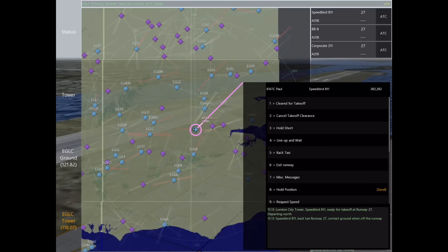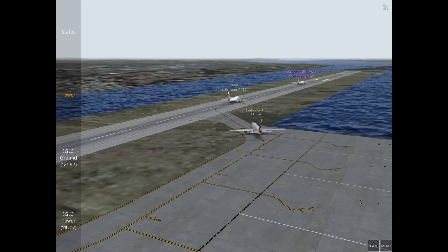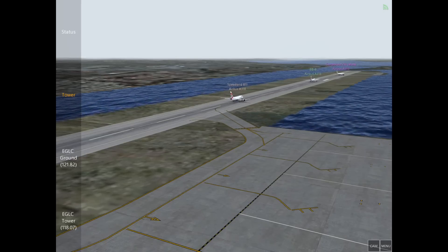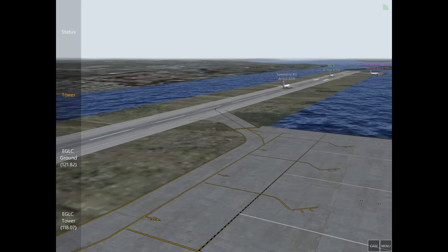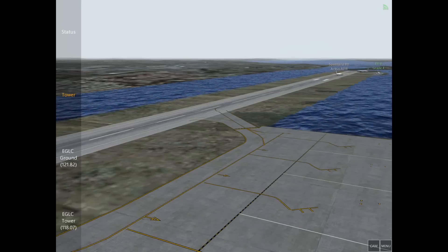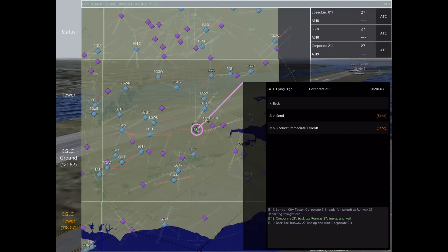So what we have going on here is Corporate 211, our first aircraft, holding on the runway ready to go. All we have to wait for from here is our second and third aircraft to exit the runway. As soon as I see the last aircraft commit to the turn, I'll go ahead and clear Corporate 211 for takeoff and then we can start expediting our departures.